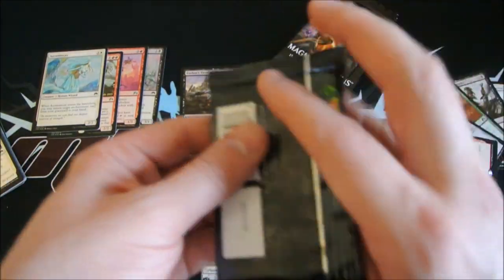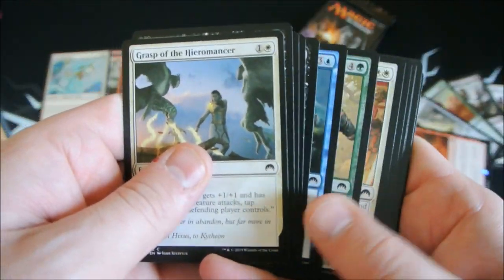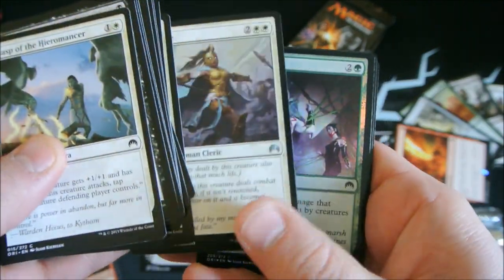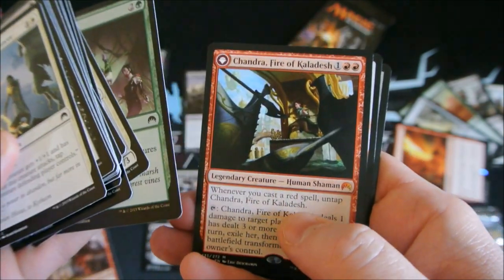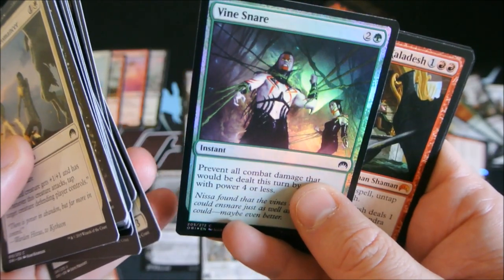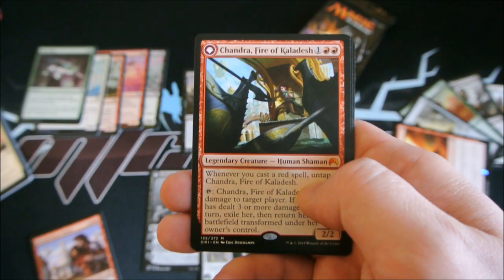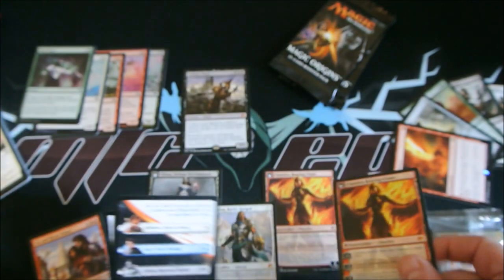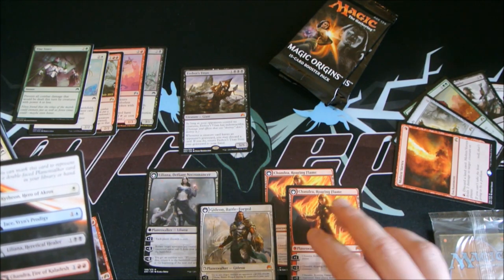Let's get into our third-to-last pack before our battery dies again. I'm going to skip the uncommons. No — no way. We got a foil Vine Snare, but because we just got another Chandra — holy crap, four Planeswalkers! We duplicated one, but that's fine with me. This is unbelievable.